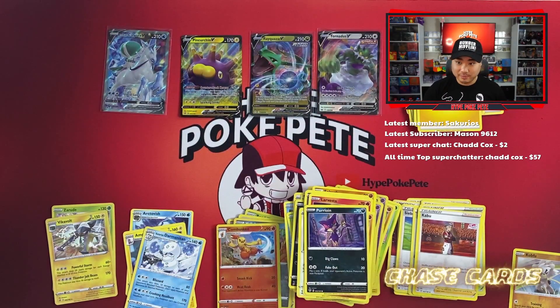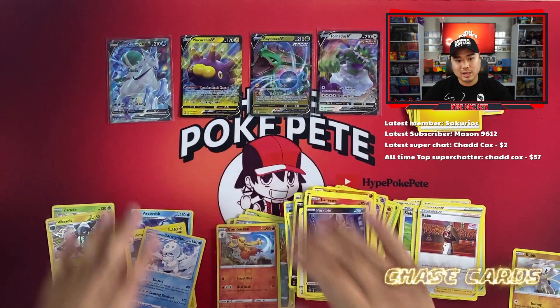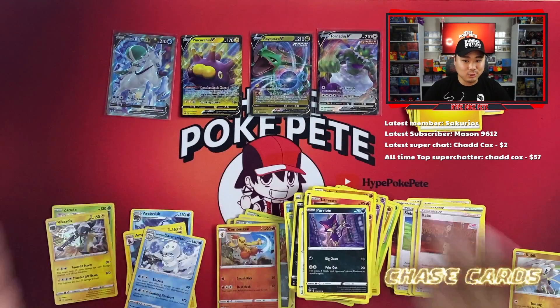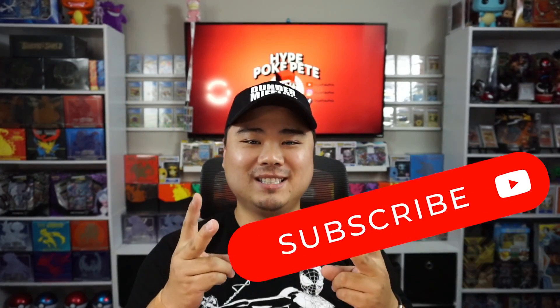After thinking about it, we're going to open that last box on stream instead. Overall today we got the Rayquaza, the Ice Rider Calyrex V full art — these two are solid hits. Hopefully you guys enjoyed the video — if you did, make sure to leave a thumbs up. Don't forget to subscribe. Peace!